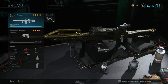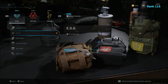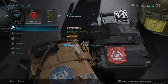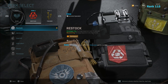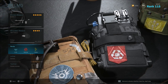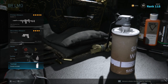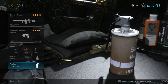The next class is my LMG class. With this we're going to run EOD, Restock, and Tracker. Restock is in the perk 2 slot, which recharges equipment over 25 seconds — but keep in mind in Warzone it recharges over 50 seconds. I still feel it's very handy because that way you get a lethal grenade and a tactical grenade every 50 seconds. I am running smoke. With a LMG and Restock, I don't have to have Overkill on and I don't have to reload as often.